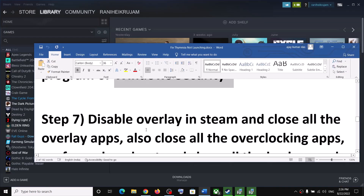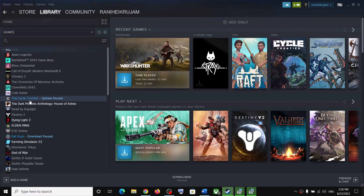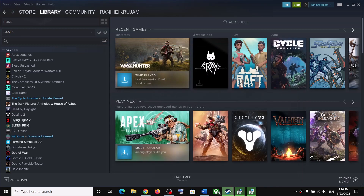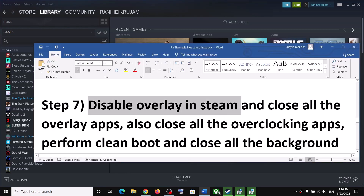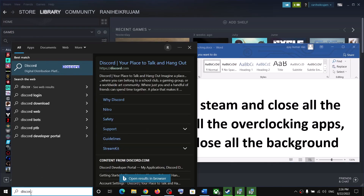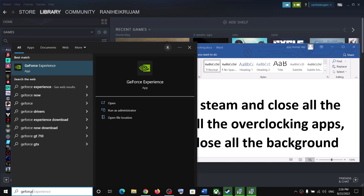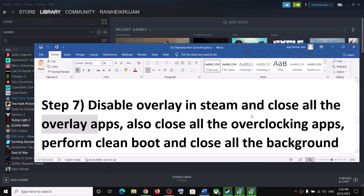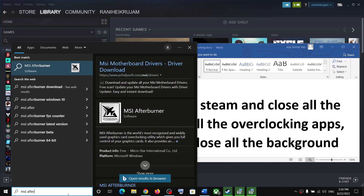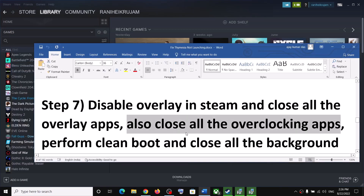The next step is to disable the overlay in Steam. Right-click on the game, select Properties, and uncheck the box which says Enable the Steam Overlay While in Game. Then launch the game. Also close all overlay applications such as Discord and GeForce Experience, and close all overclocking applications such as MSI Afterburner and RivaTuner.